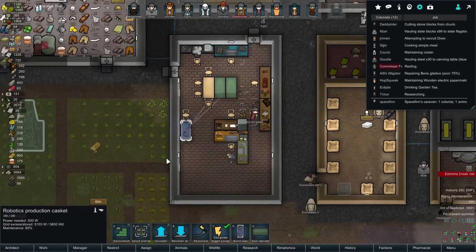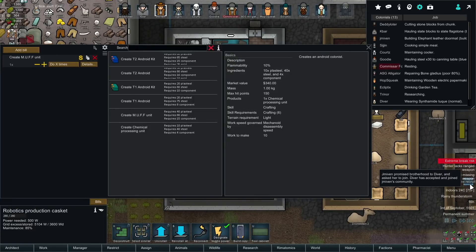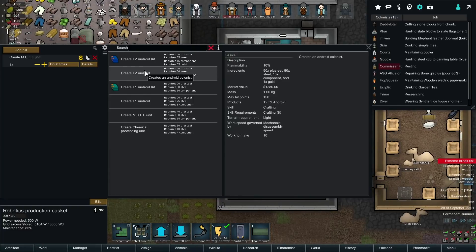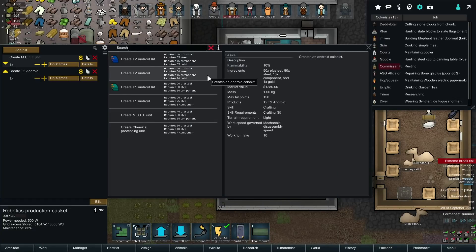Tier two androids. Promised brotherhood to Diver. So the tier two android compared to the tier one android requires... like 30 plus steel? 50 plus steel. So 30 more plus steel, a bit more steel, twice the amount of components, and also some gold. These guys get expensive.